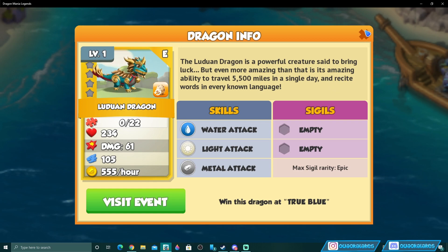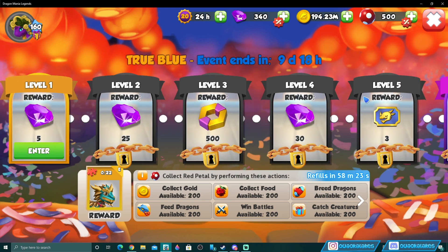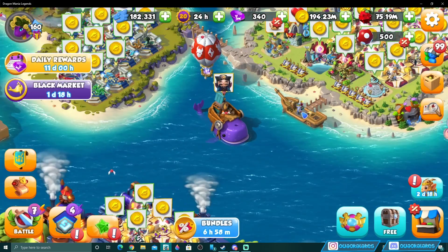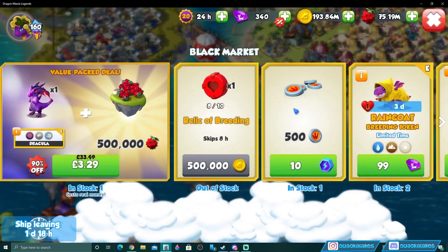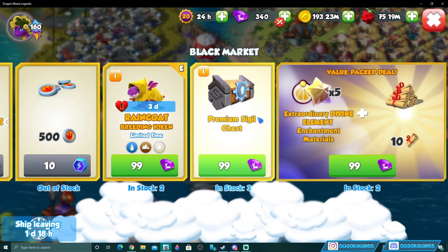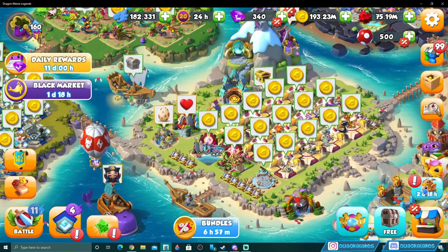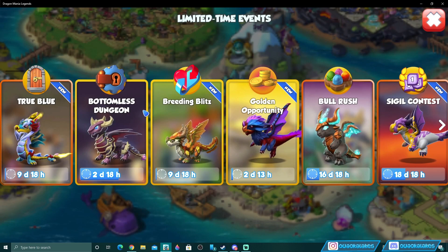To get the Luduan Dragon you'll need to have opened every single chest in this event. Along with that we've got season points, gems, and a few other things. We also have Whale Mart right now — relics of breeding, some stepping stones, raincoat breeding tokens, and premium sigil chests. We've also got the Dragon of the Month, which I'll be doing a video on tomorrow, so stay tuned.